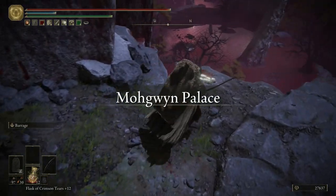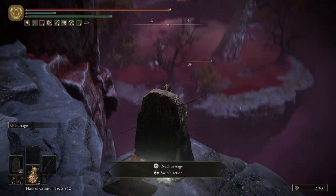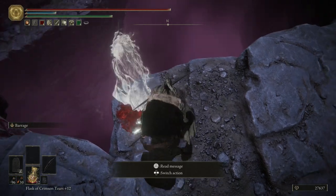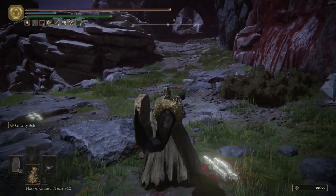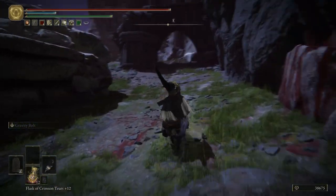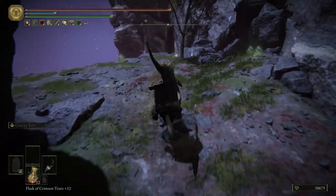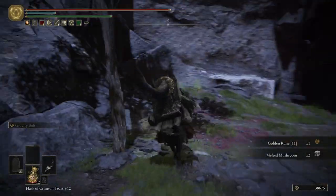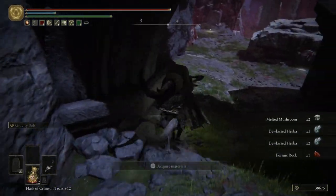I've equipped the bow and I'm going to shoot this bird right away — this is actually a good spot for that. There's a message here too. It's always a little awkward finding the right angle, and every time I do it I wonder if they've patched it, but I don't think they can completely fix it unless they move the bird.